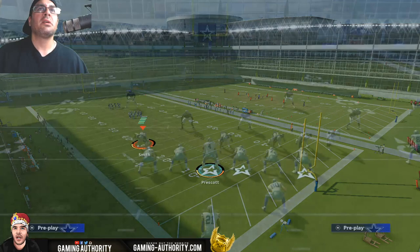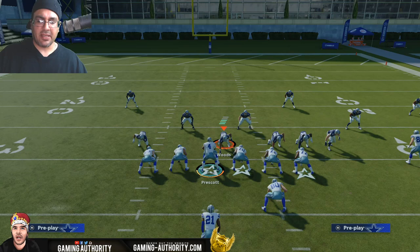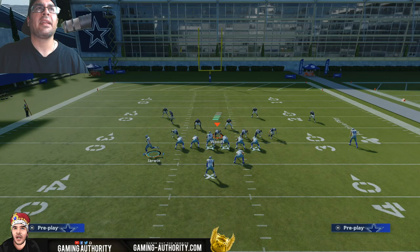My favorite way to run this is to flip the play to the left before you even come to the line, using the right stick — click the stick to the left. Then motion that tight end over to the left. He's going to kick out wide and block anybody that's far. You make one person miss and it's to the house — almost every single time. That's how powerful this run is.